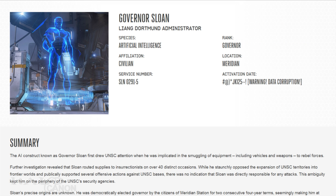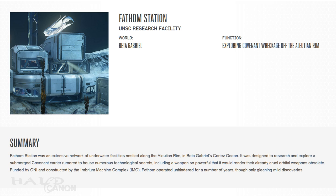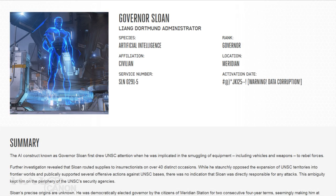This week we have the UNSC Research Facility Fathom Station, the AI SLN-0291-5 or Governor Sloan, and an update to the M290 ATV Mongoose. Starting with Fathom Station — though we got plenty of information prior to Halo 5's release, there's a good deal of new information here. Fathom Station was established on the Elution Rim in the Cortez Ocean of Beta Gabriel in 2554. The station's purpose was to locate and recover what it could of 'Splendid Intention,' a Covenant vessel downed by the UNSC 'Uncommon Courage' during the invasion of the Epsilon Eridani system in August 2552. The Covenant carrier had an advanced prototype super weapon on board and ONI wanted to recover it. In 2556, Splendid Intention shifted from its resting place and violently slid into a nearby trench — water and debris were hurled at Fathom Station, killing the 41 researchers stationed there. Splendid Intention was lost along with the 23 explorers trapped on board.